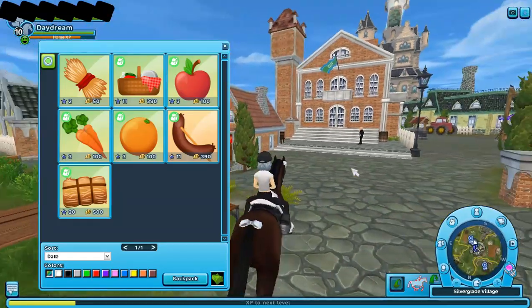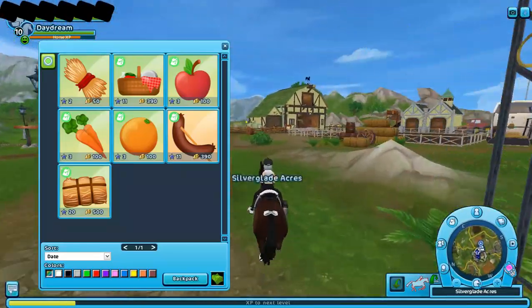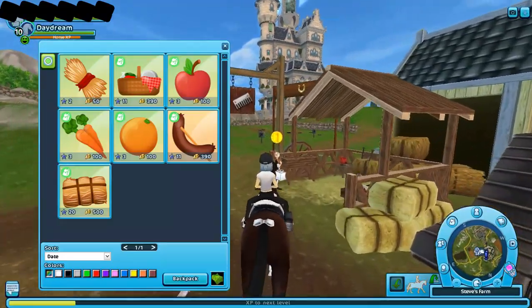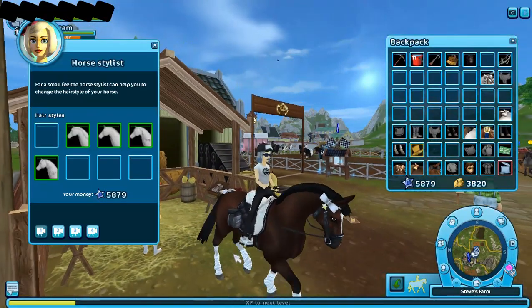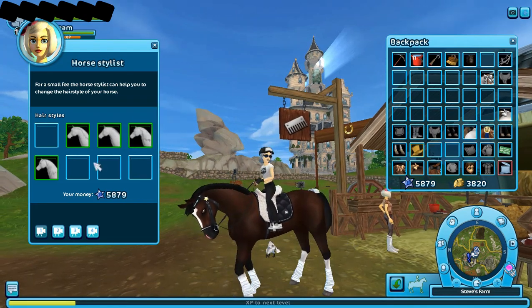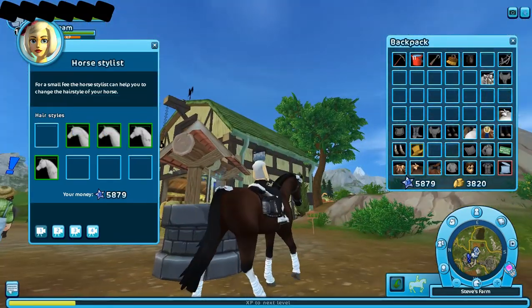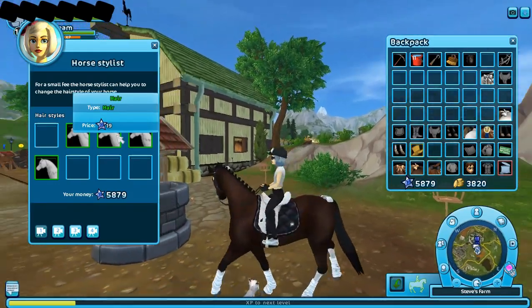Head on over to the hairstylist, just click on her, X out the tab, and then you're free. You can basically get better angles. I like the braids, and usually on my Hanoverians I get braids. Then you can just see how it would look, walk around and stuff. I think I like the braids.